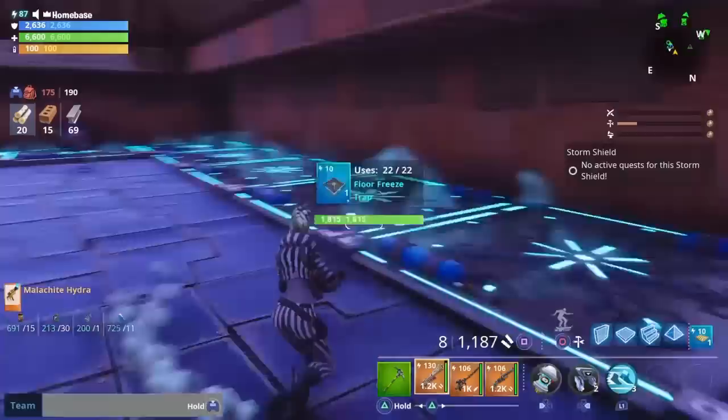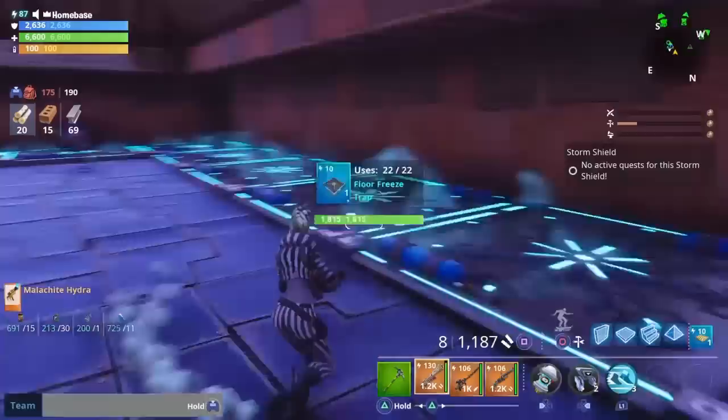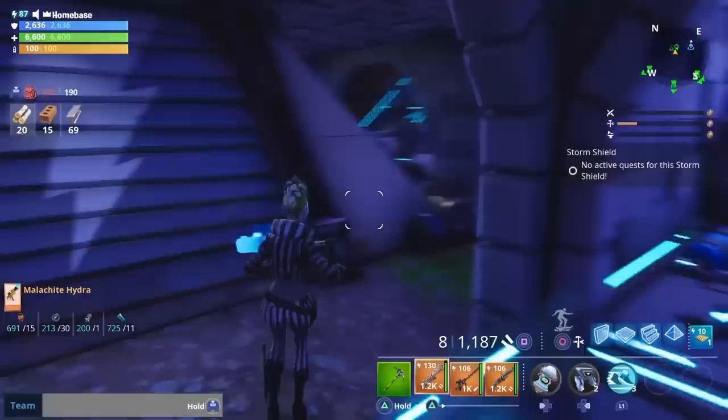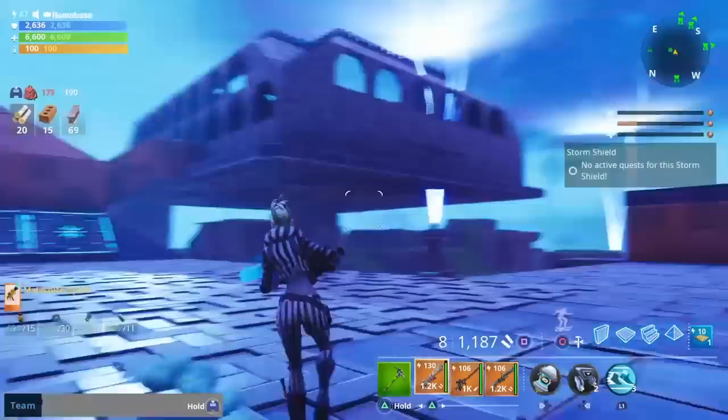Come to me, come over here bro, let's do this quick trade. Follow me real quick. Right here — take everything that you have out of your storage because we're gonna do a really good trade bro, like I have so many 130s. Did you take everything out? Yeah, alright. Come over here — you like my castle up here? I just made this. You like how my home base looks? It's really sick, right?